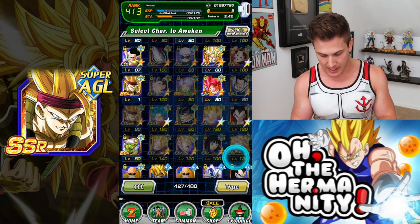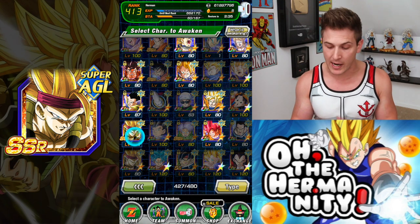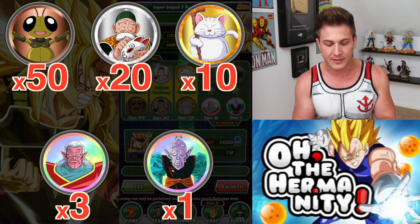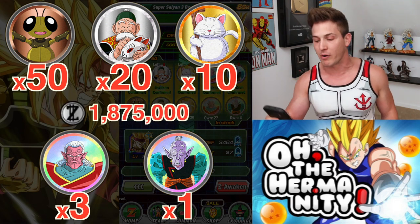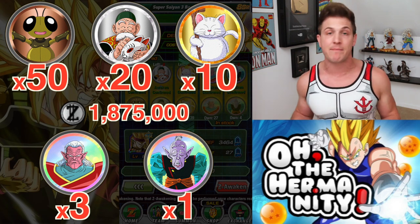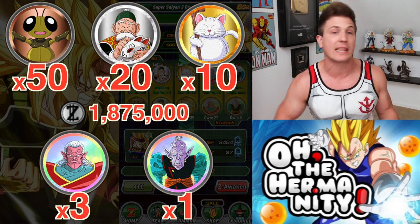If you want to make it 100% you have to UR the unit. We'll go back to awaken and click on the one we just made SSR. His level is 1, so you'll have to go to training and max out his level first. Then to awaken him to the UR level you're gonna need 50 Gregorys, 20 Grandpa Gohans, 10 Korins, 3 Kibito Kais, and 1 Elder Kai, costing 1,875,000 Zenny. Those elder Kai medals aren't easy to come by.